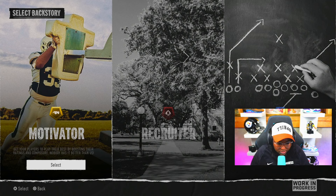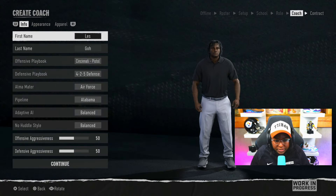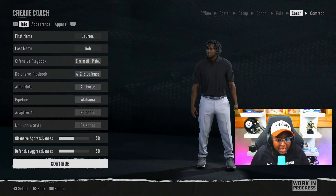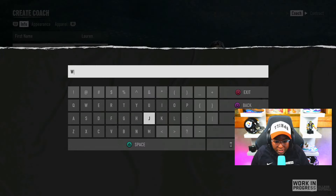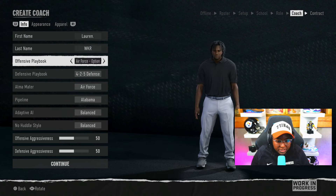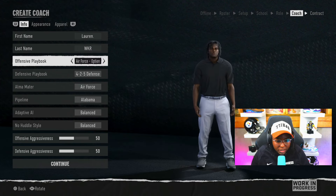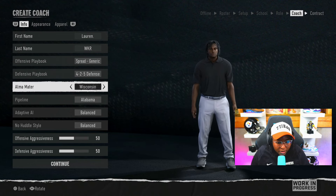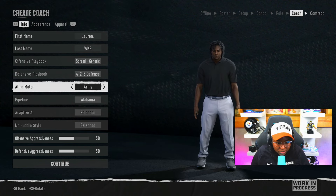What is the most important thing to you — acquiring players, maximizing player development, or putting your team in the best position to succeed? First name, let's go with Lauren. Last name, let's keep things on brand — we'll go Lauren Period WKR. Offensive playbook, we'll go with the spread option. Alma mater, of course Cincinnati, because that's where your girl went to school — she went to the University of Cincinnati. Pipeline, let's say we came out of Alabama — we were fortunate enough to watch Nick Saban coach last year. We'll stick with Alabama.